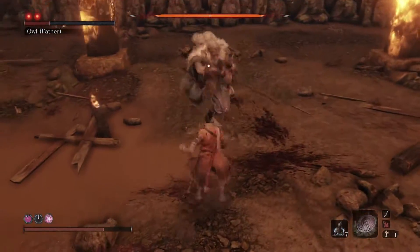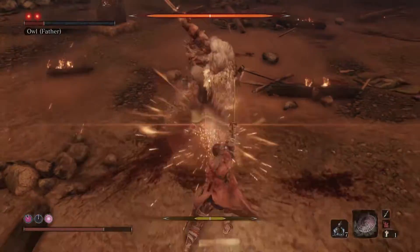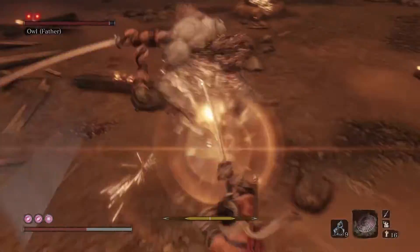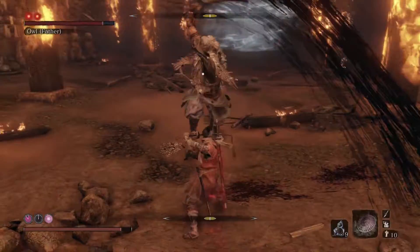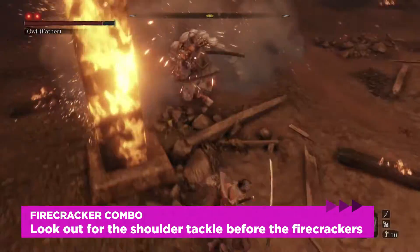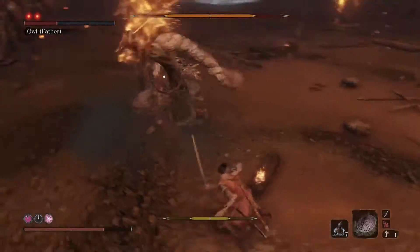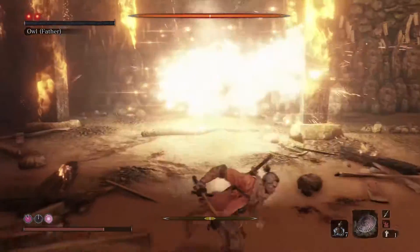He also has a variant called the shinobi firecracker combo. Owl chains several of his attacks together to form a combo that ends with a shinobi firecracker and a swipe. You'll know he's doing this when he attacks with his shoulder as part of the combo. Block to endure it, and then jump or dodge away, or run behind him when he throws the firecrackers to respond with an attack.